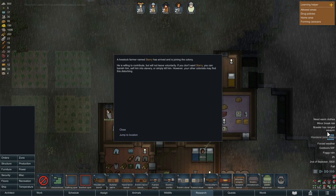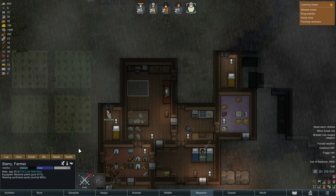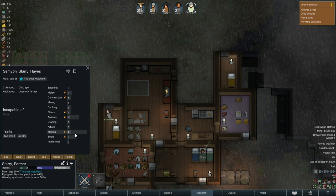A livestock farmer named Starry has arrived and is joining the colony. He's willing to contribute but will not leave voluntarily — if we don't want Starry we can banish him, sell him into slavery, or simply kill him, though other colonists may find this disturbing. What does Starry have to offer? He's not incapable of anything — he's great with animals, good social, decent melee, some construction skill. Welcome to the colony, Starry. I guess we're going to have to start thinking about expansion — maybe three more bedrooms on this side as a starting point.